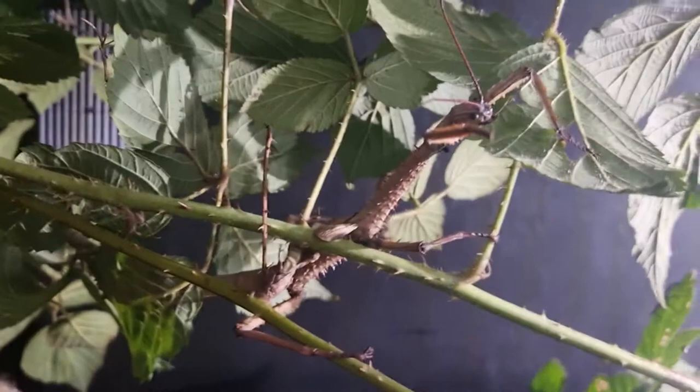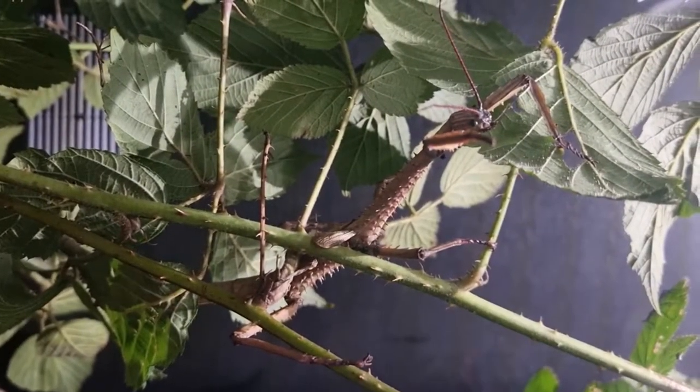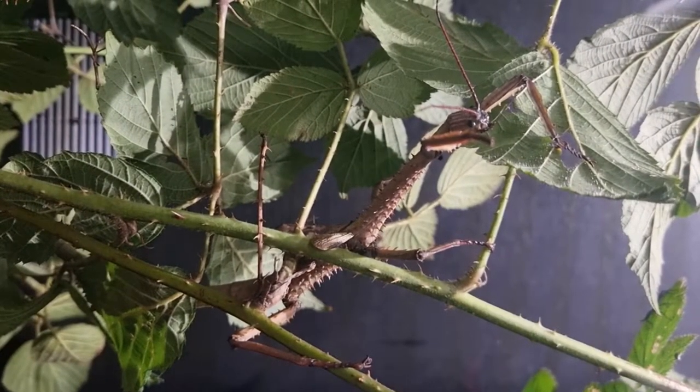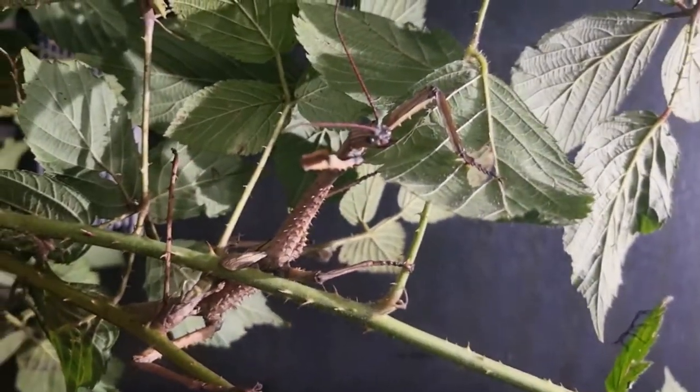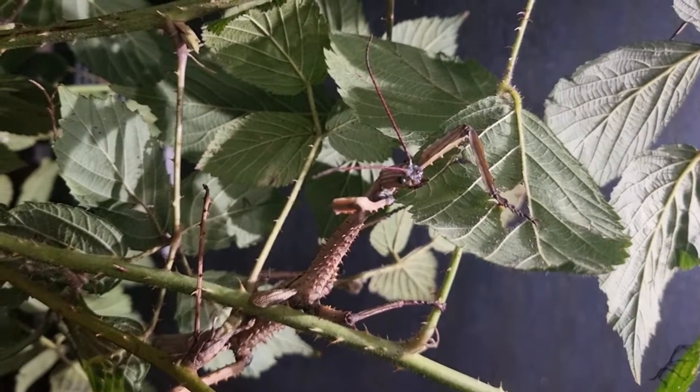These guys are fairly easy to look after. They will eat a variety of browse, so we mainly give them bramble, raspberry bushes, eucalyptus, or oak tree — they will nibble on the leaves.